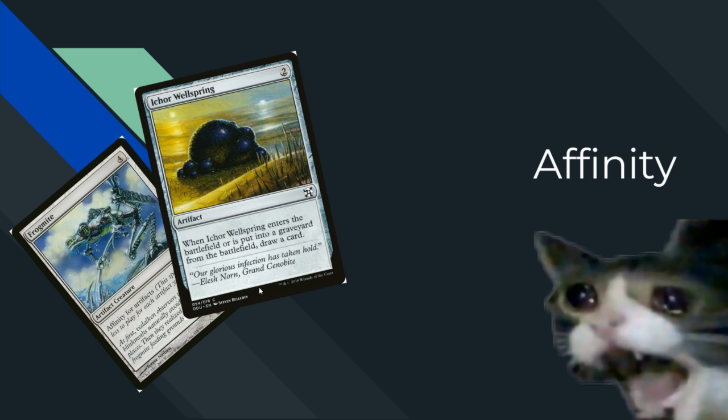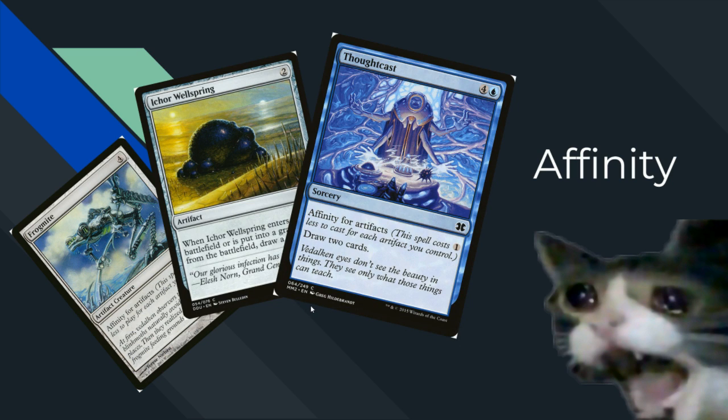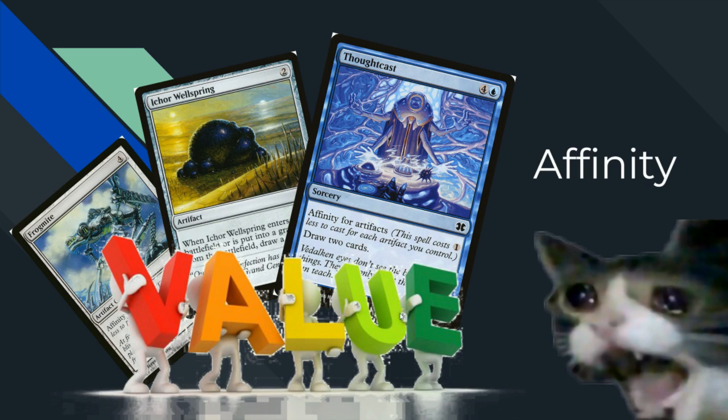On the opposite end you got Affinity — stuff like Frogmite, Ichor Wellspring, and Thoughtcast. They draw lots of cards, play lots of artifacts, and even their lands are artifacts. It's just value on value on value. I love Affinity — it's one of my favorites. You draw so many cards, play so many artifacts. It's so fun.